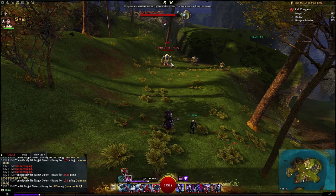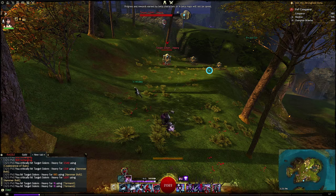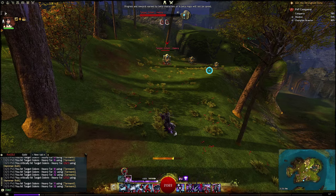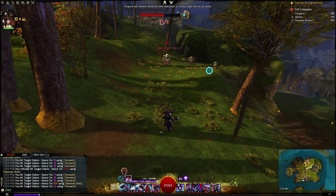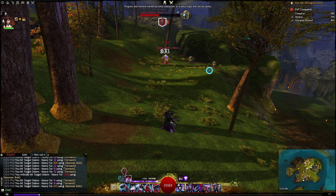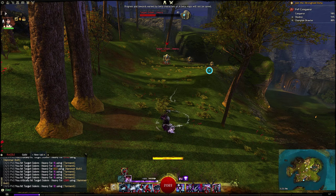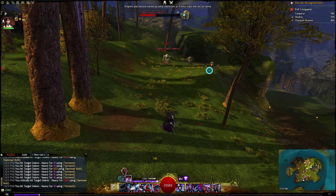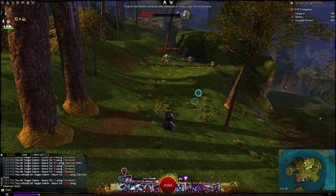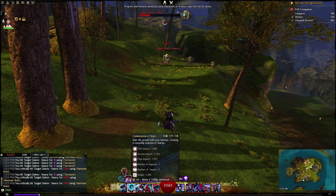Both these skills have the same range of 1200. And Hammerbolt — as you can see on my skill bar — the further I keep going back, even though it's red, it will still keep hitting from a further and further distance. It does cap at some point, but Coalescence of Ruin should actually be hitting the same distance as my Hammerbolt. So from this distance, the animation for Coalescence of Ruin should be hitting where my Hammerbolt is hitting.